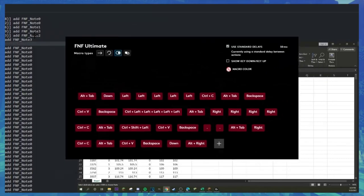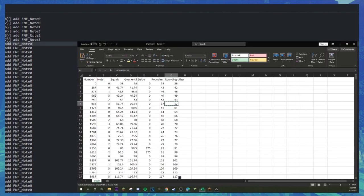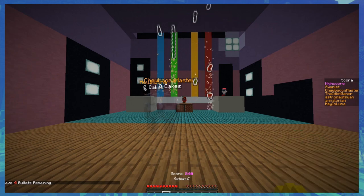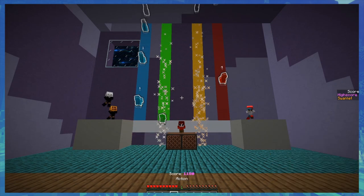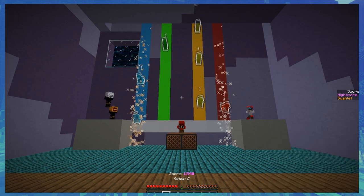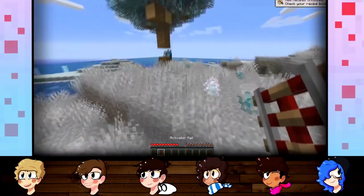On episode two, I found a better method, where I found the actual game code and created a macro that would take each number from it and convert it to Minecraft commands. It still took a long time, but some of it was automatic — I was able to watch YouTube while waiting for it. But for this episode, I've created the ultimate method, the most best way to convert this song in Minecraft, with the help of my cousin Noah. Some of you guys might remember him from Minecraft 3.